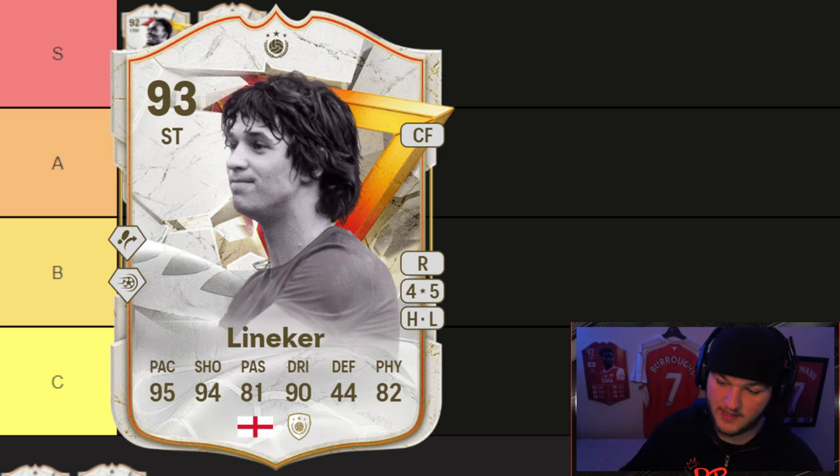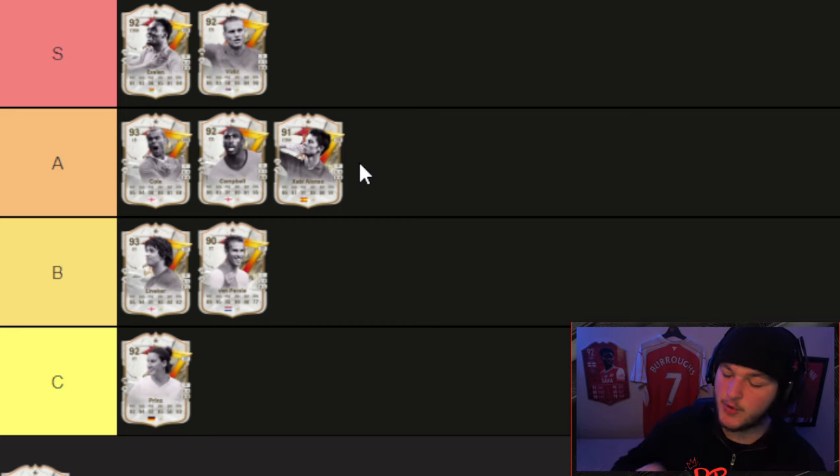Gary Lineker can be picked up for 50,000 coins and makes 92 and 95 stats. He doesn't have a higher-rated card on the market — this is the only available Lineker. He looks pretty good with four-star skills and five-star weak foot; you'll want an engine to give him agility and balance. He looks better than Van Persie, but his play style pluses are Power Shot and Trivela — Power Shot isn't great. Van Persie has the superior play style pluses with Technical and Finesse Shot, so Lineker stays in B tier.